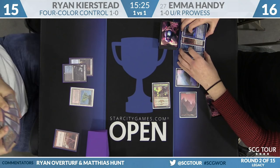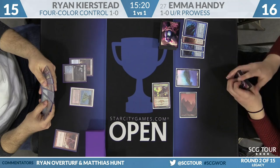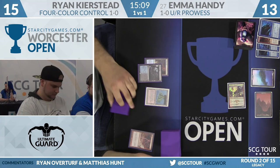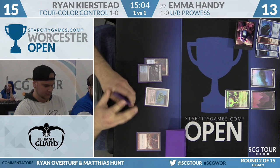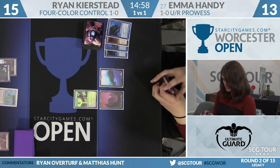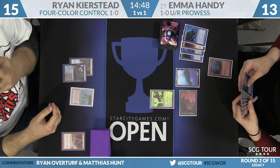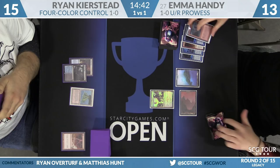Lightning Bolt upstairs from Ryan — that's at Emma, not Monastery Swiftspear. If this was the plan, he could have fetched for Badlands and bolted back on turn one. Then he'd have access to Snapcaster Bolt this turn. It's an interesting line by Ryan. I guess he didn't know he wanted this plan until Emma cast the second Probe. Emma tries to go to town — Lightning Bolt upstairs on Ryan. I'm interested that Kirstid has decided to try to race this game instead of playing control.